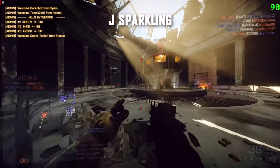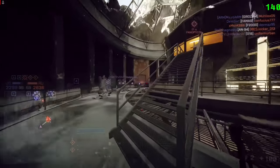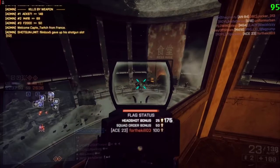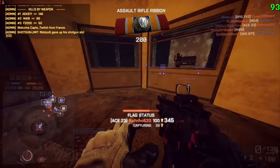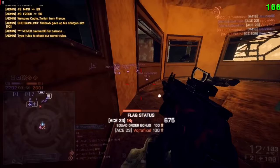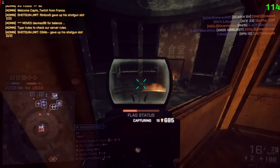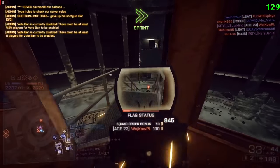A slightly longer clip now from J Sparkling — once again on Locker, this is an ACE 23 clip. It feels to me as if he had a big-mag LMG it would have been a perfect point stack — he's kind of limited with the ACE 23. A great weapon, don't get me wrong, but when you have a bunch of enemies like that the big-mag LMG is the perfect opportunity. He does really well though, up in the tower behind enemy lines and taking a bunch of them out.